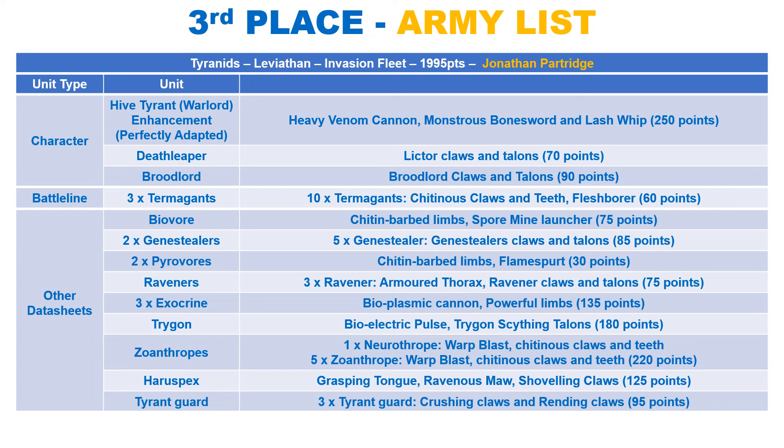Finally, we have a Haruspex, which has the same profile as the other big bugs, with toughness 11. Its tongue makes a precision attack at 12 inches, hitting on 3s at strength 6, AP 2 and D6+1 damage. It is a monster in melee with 14 attacks at strength 7, AP 1 and damage 2. It also makes 4 extra attacks with the claws at strength 14, AP 2 and damage D6+1. In addition, if it kills a unit in melee, an enemy unit within 6 inches has to take a Battleshock test.